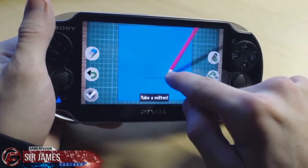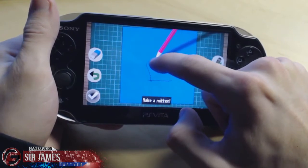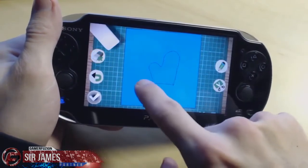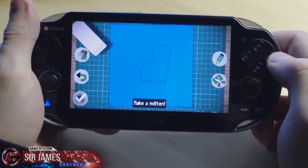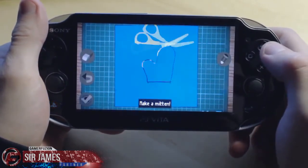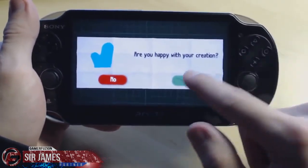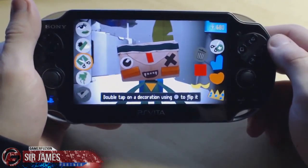I've been playing video games too much. That looks pretty good. Let's erase that a little bit. Not bad for a mitten. Cut out. Throw away the scrap. And there's our mitten. Double tap on the decoration.